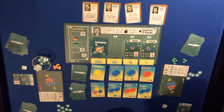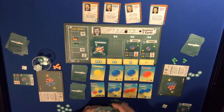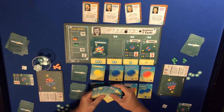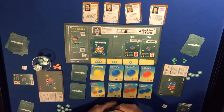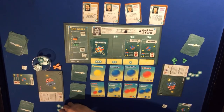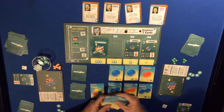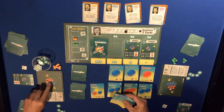Back to the orange player. They get five cards - the photons are actually helpful because they need electrons. They're going to take a page from the green player: pay the two photons plus three energy to take this electron, and then two ups and a down get them another neutron, putting them up to three neutrons.